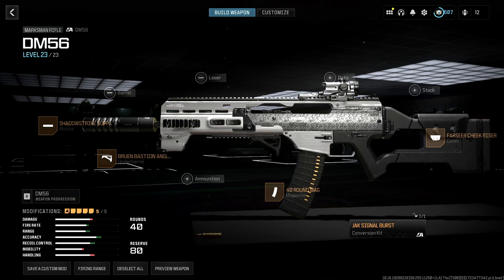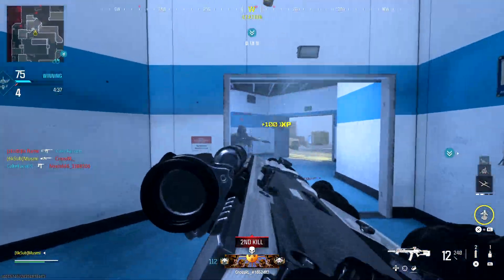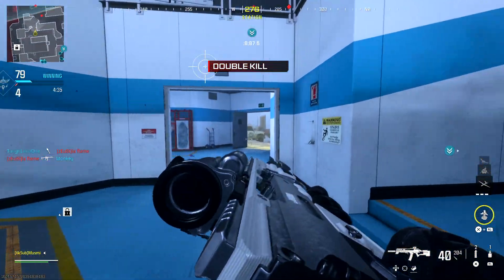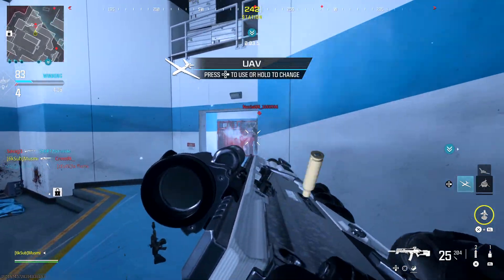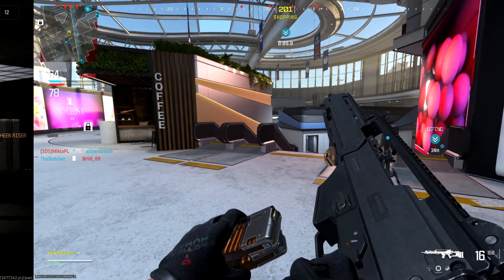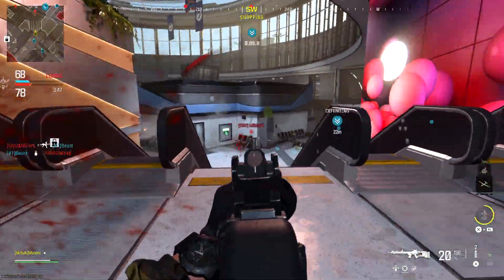For the DM56 forged challenge, use this class as you need to get 25 kills while in tac stance. Turning this weapon into a burst assault rifle helps a lot and means you're able to actually get kills fairly easily with an otherwise terrible weapon. It's super important that you build around tac stance for challenges like this, as investing in the right attachments makes you significantly more accurate. For the priceless challenge, you need to get 15 iron sight headshots. This is probably the hardest of all the marksman rifle camo challenges, and the aftermarket conversion kit includes a mandatory sight, so that's out of the question.